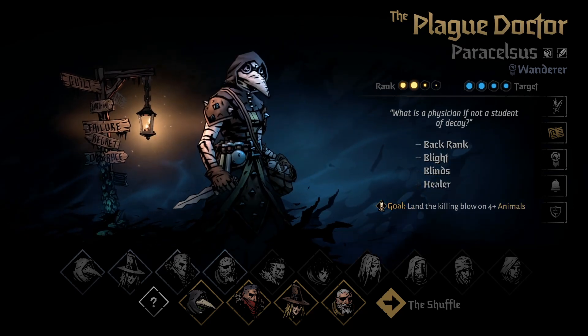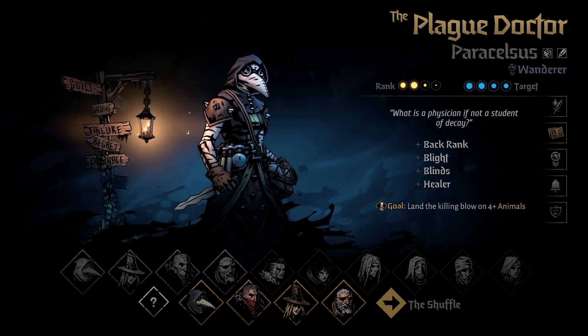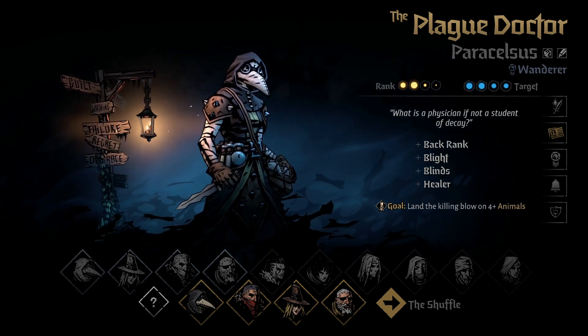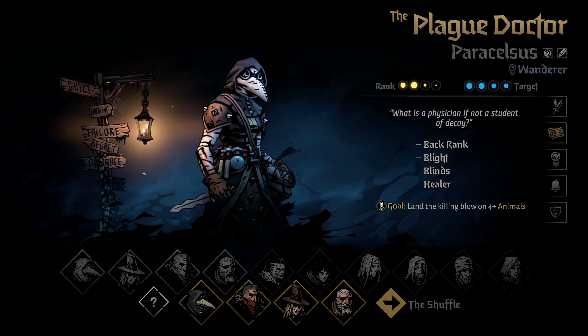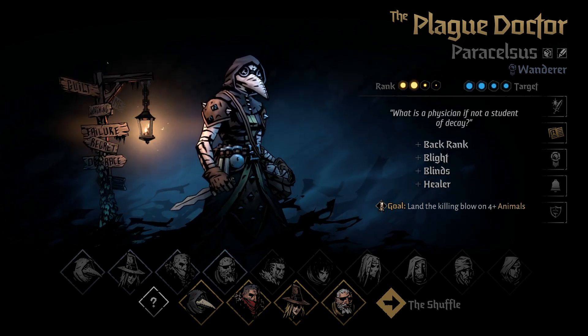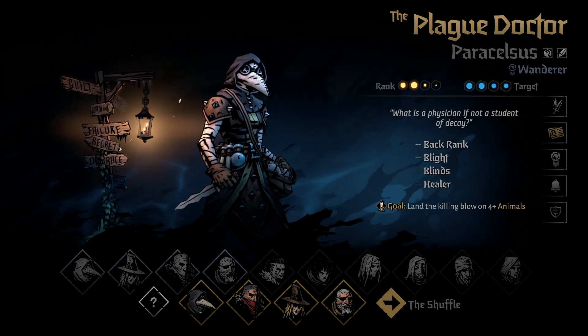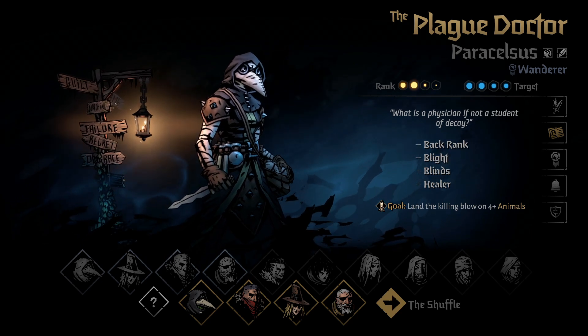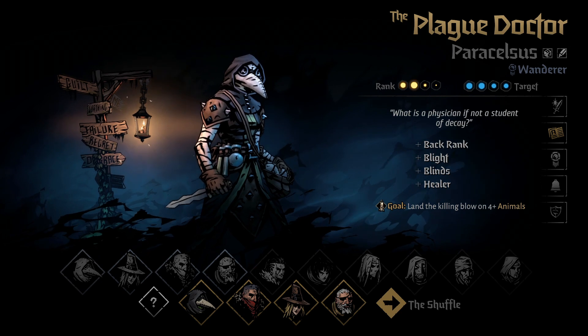If you're looking to heal while also killing enemies with the slow and effective touch of poison, look no further than the Plague Doctor, a class defined by her versatile kit, able to heal, kill, hinder, and buff all in one fell swoop. The Plague Doctor is one of the four heroes you'll start your journey on in Darkest Dungeon 2, and is easily one of the heroes players both old and new will come to rely on heavily.